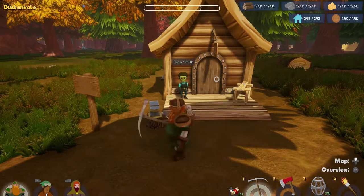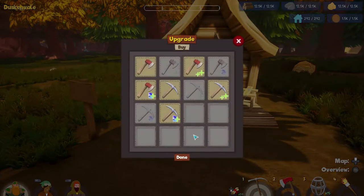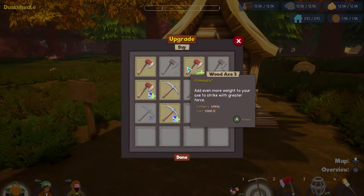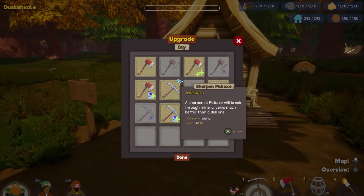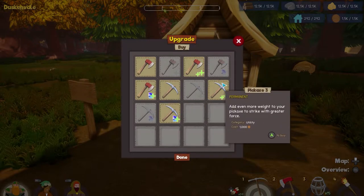Hello friends and fellow adventurers! We're over here at the blacksmith and we're going to try and do some upgrades. Let's see how this is going to go. We can upgrade the axe for a thousand — that's permanent. We can upgrade the diamond-tipped pickaxe, which is also permanent.